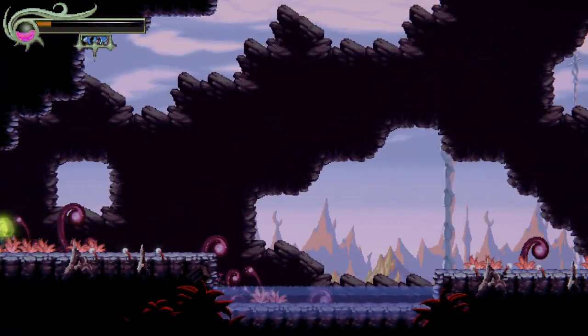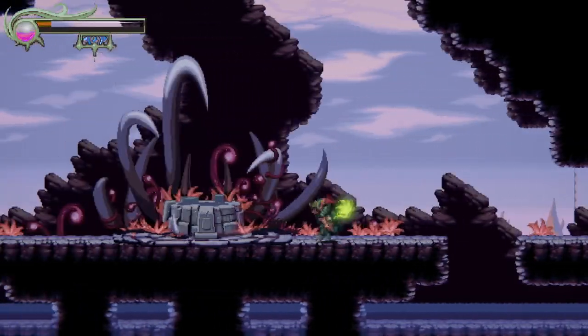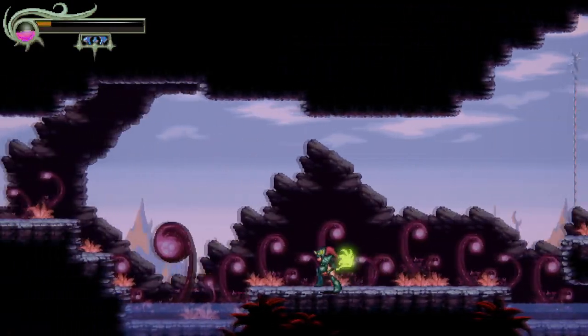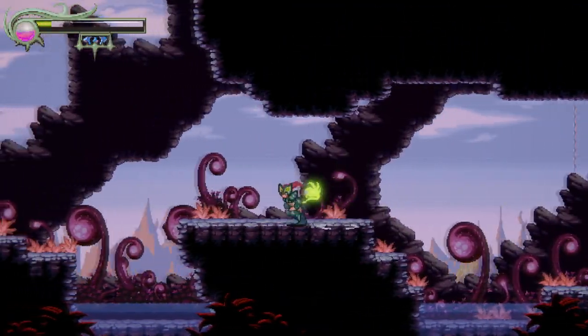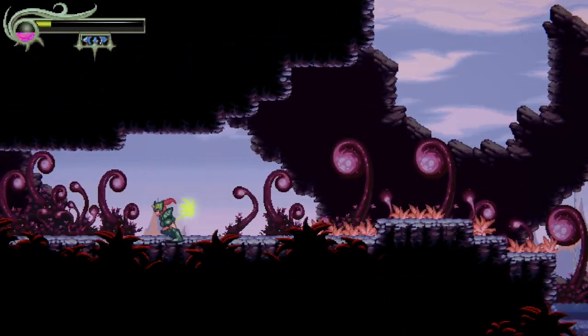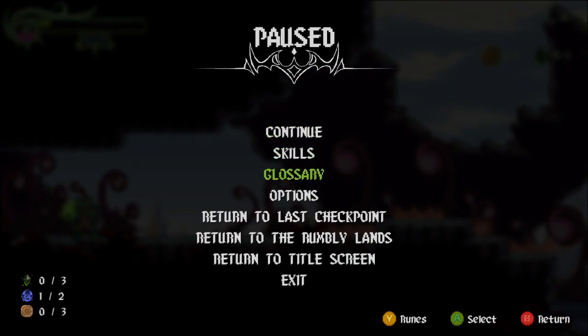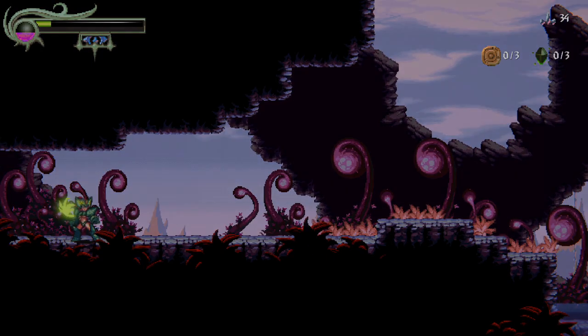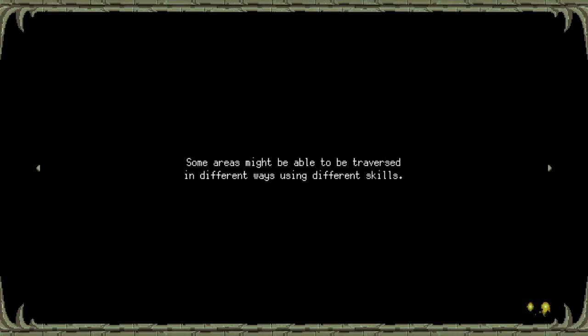We might have to go out and try the other one. I don't want to die — that was a silly mistake. There's nothing else in this area that we can interact with or attack. Let's go over and try that other one. Return to Rumbly Lands — I'm a little confused by that. We're gonna have some areas that might need to be traversed in different ways using different skills.